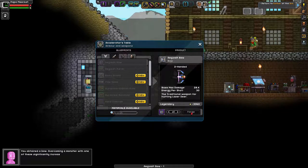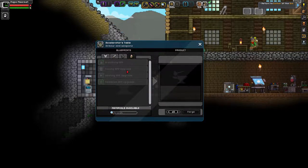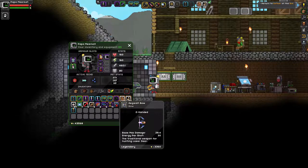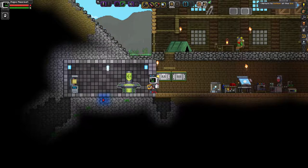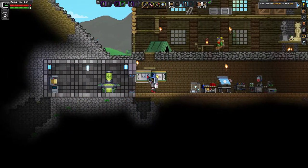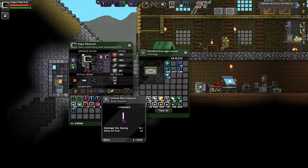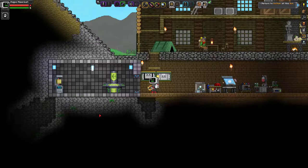You obtained a bow! 'Overcoming a monster with one of these significantly increases your chances of getting meat and rare crafting ingredients.' I want the rare crafting ingredients, not really the food. Let's equip this bow — it takes a lot of energy. I'm going to swap out my aegis pistols and just put them aside for now. My inventory is just always full — every day, all day.